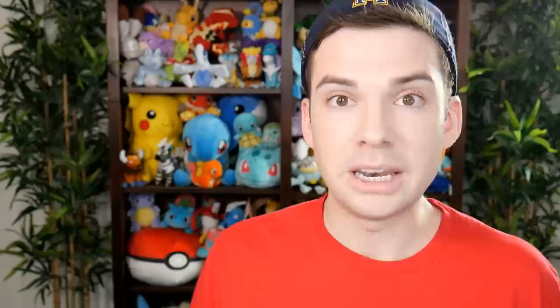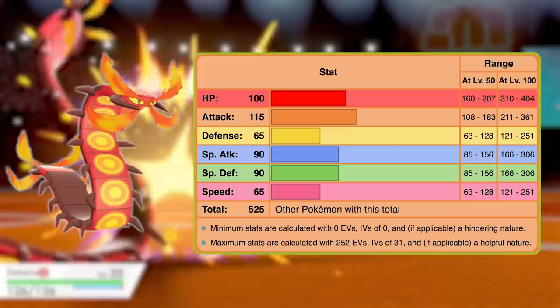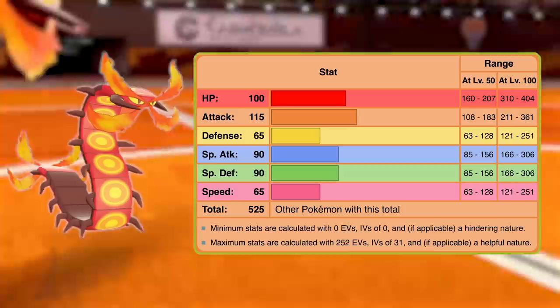Next up is number 10, Centiskorch. This new Bug-Fire type Pokémon has a base stat total of 525. It's got an impressive physical attack stat of 115 combined with a great HP stat of 100. Its special attack and special defense are pretty solid, but its physical defense and speed leave a bit more to be desired. I think Centiskorch is a really cool Pokémon, so I really hope it ends up being good. It's got some really good abilities in Flash Fire and White Smoke, but it is a bit on the slower side, so I think it'll find success as a Choice Scarf user. Shout out to Centiskorch and Salazzle for finally being Pokémon other than Heatmor to get access to Fire Lash.